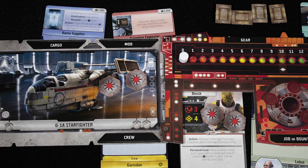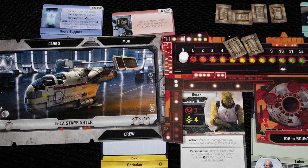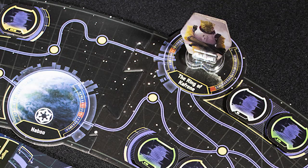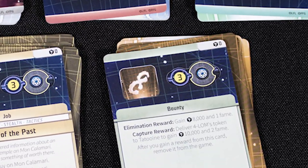Each turn has three main phases. In the first, you can either recover all damage you have taken, gain two thousand credits, or move your ship. Then you have the action phase, where you can use actions from your character or cards, and if you're on a planet you can buy something from the face-up card displays.